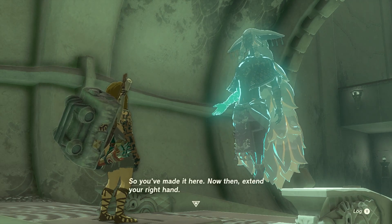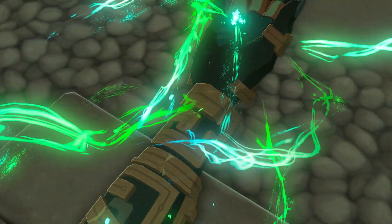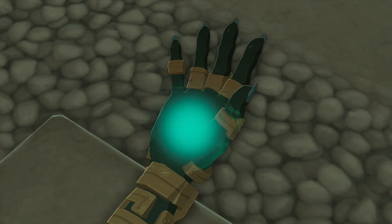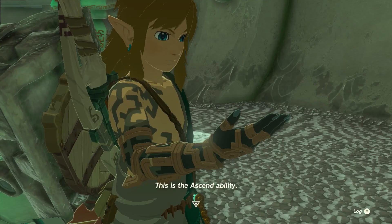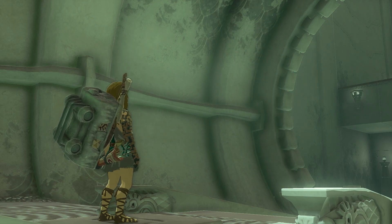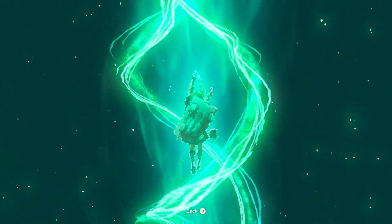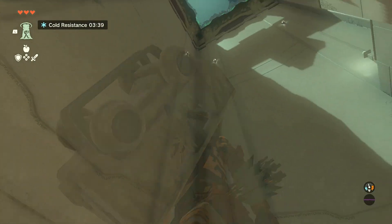Weird lemur goat space dude sky dude - what are we going to get this time around? No ability to skip this, I guess. Okay, what'd we learn? Ascend - move upwards through solid material and emerge on top of it. Oh, that's kind of ridiculously strong. That's really strong, isn't it? That is ridiculously fun - it's also ridiculously strong.